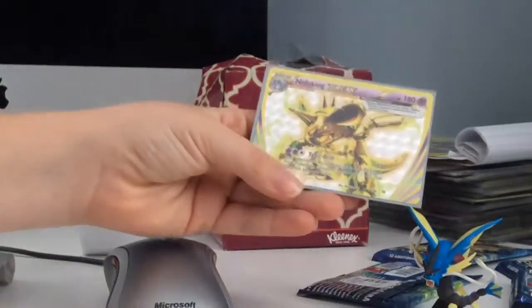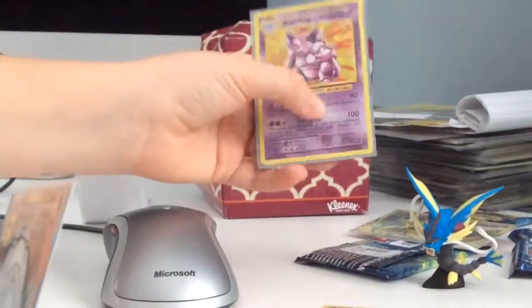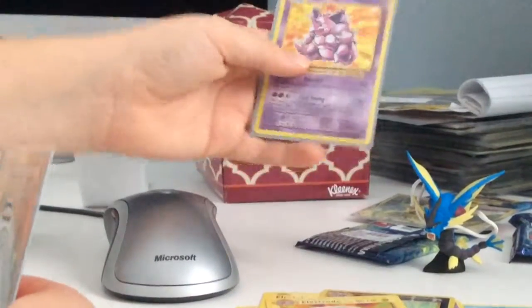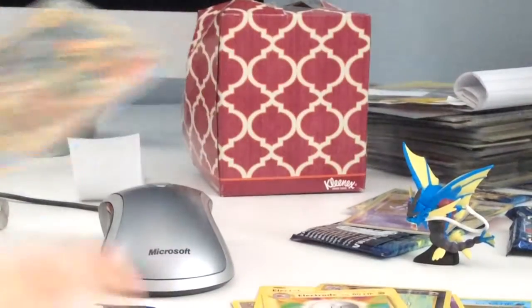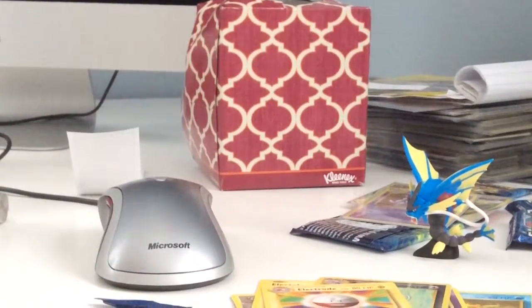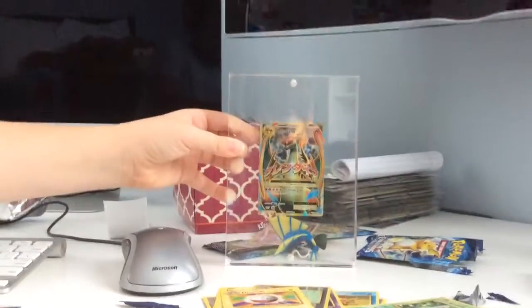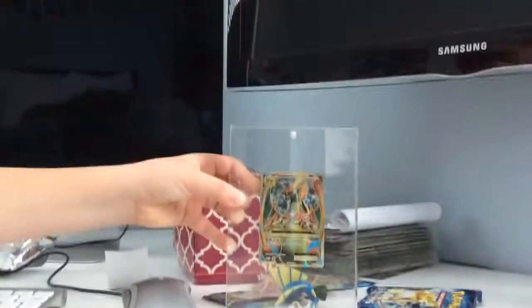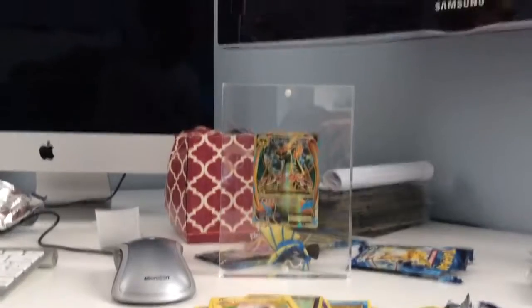We're going to show you the good cards we got. We got a Nidoking Break — look at that thing! And we got a Nidoking regular — you saw the sparkles on it, that's why it looks so cool. And then we got the Mega Charizard EX — that one I'm going to put in a special case. Now it's in the case. This is the second one I got — I got another one a couple weeks ago. Hope you guys enjoyed — don't forget to watch our other videos! Thanks, bye!